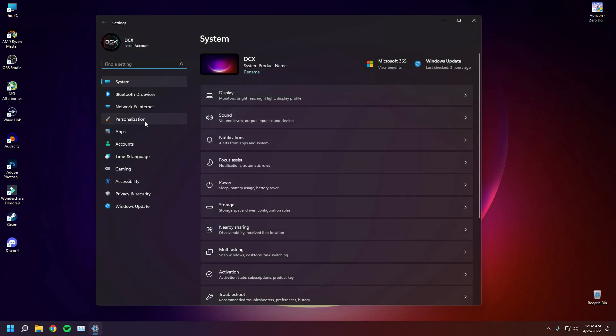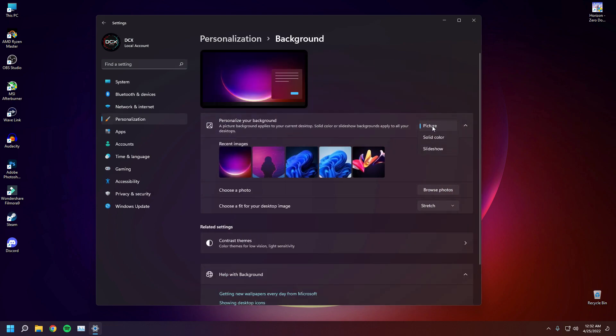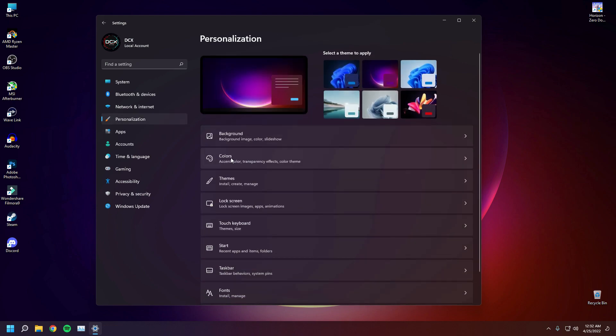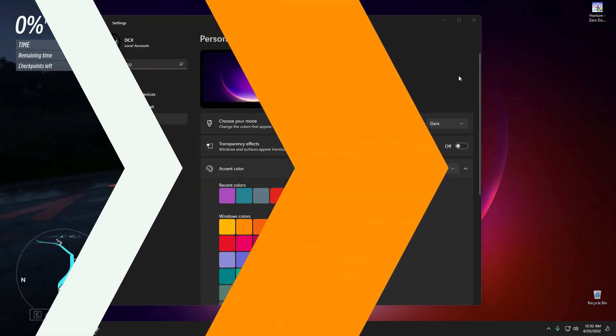Go to Settings and under Personalization find the Background option. Make sure your wallpaper is set to a picture or a solid color rather than a slideshow, because a slideshow will use your system resources and slow down your system. Then go back and go to the Colors option — here you will find the Transparency Effects setting. Make sure to disable it because it will have a negative impact on your system performance.